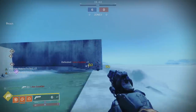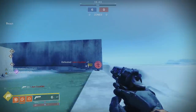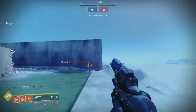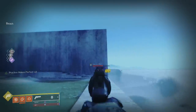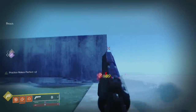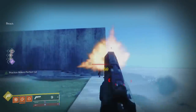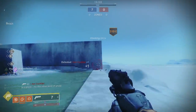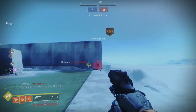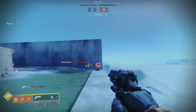In Destiny 2 with a 150 RPM hand cannon, when you're 100% accuracy landing a 5 shot kill, that's a 1.6 second TTK — and this is going to be at about 40, 41 meters. With a 140, you land 5 straight headshots, that's a 1.71 TTK. A pulse, a scout, and even an auto rifle will eat you alive. The only person you're dueling at 40 meters now with a hand cannon is another hand cannon user. And at that point, it's this weird duel that kind of goes on and most don't even stay in it — they just adjust and back out.